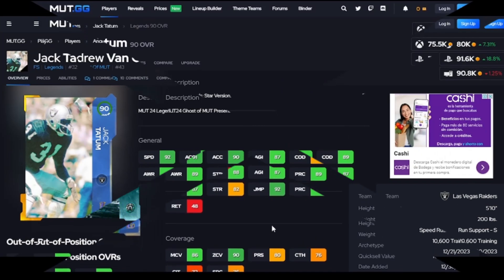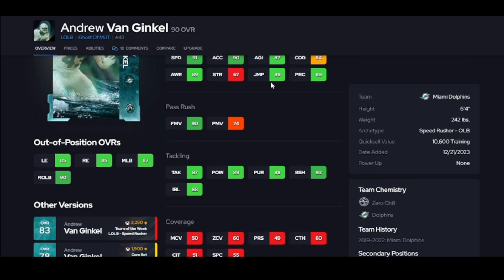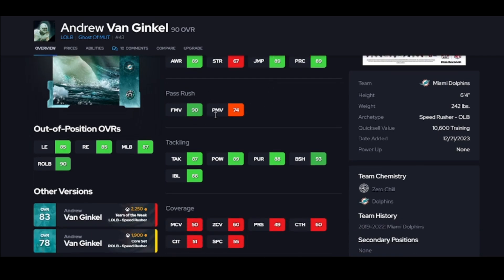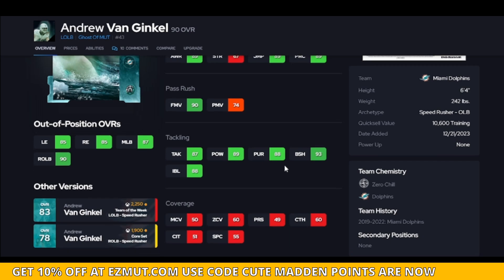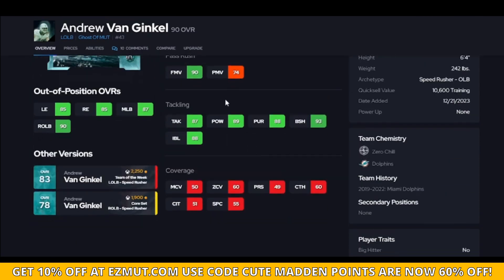Andrew is next and what a pass rusher he is. His speed and acceleration are nice, and having 90 finesse is what you want — that's the highest threshold to get the best animations. His traits are wonderful because you do not want to throw the power move; his power move is trash.